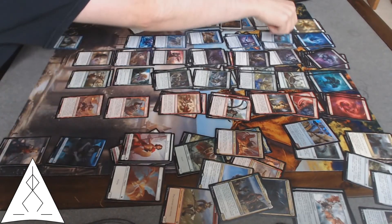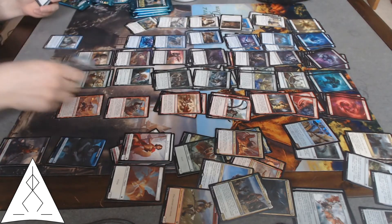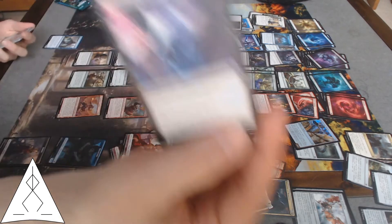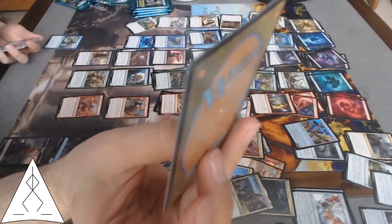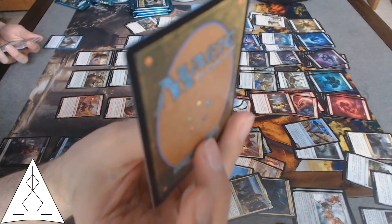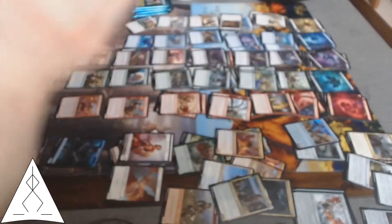Another Catrmetra's Blessing, another Forerunner. Kind of a waifu — lifelink and hand disruption all wrapped in one little four-drop package.